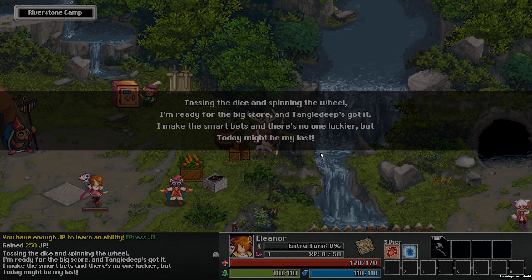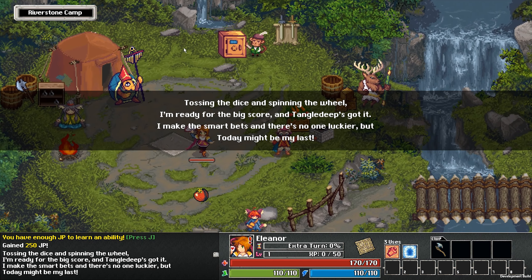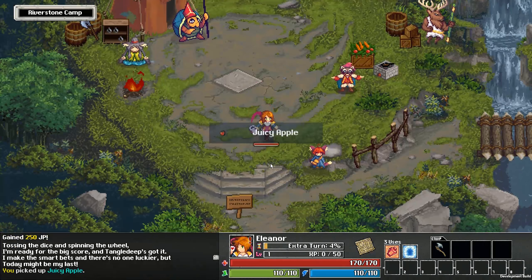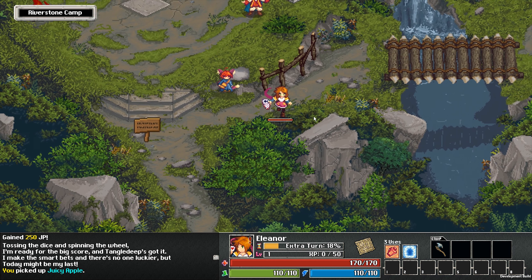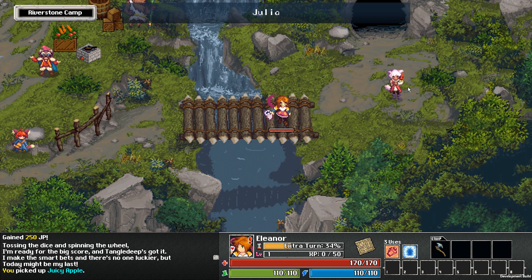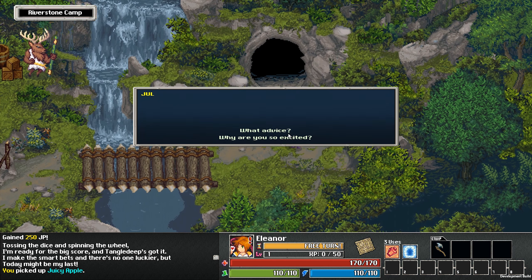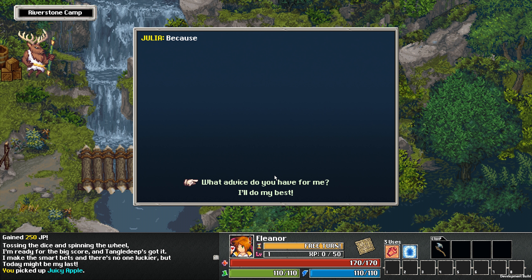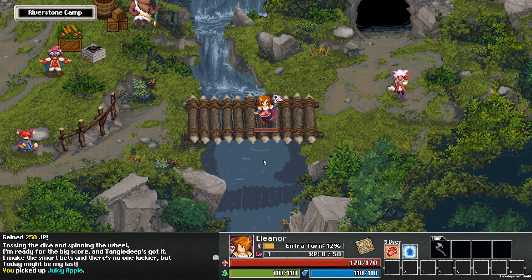Then it builds the dungeon, and you get the intro line: 'Tossing the dice and spinning the wheel — I'm ready for the big score.' Then Julia gives you some advice to start you off. That's pretty much the game.